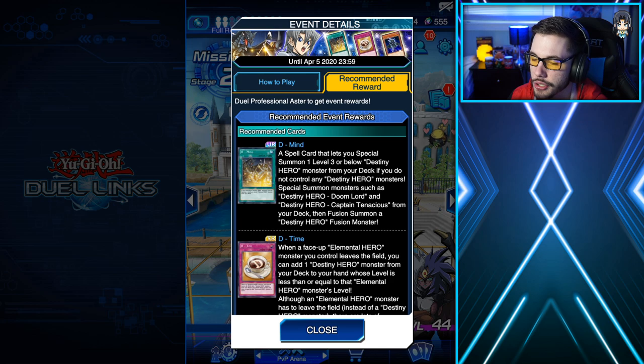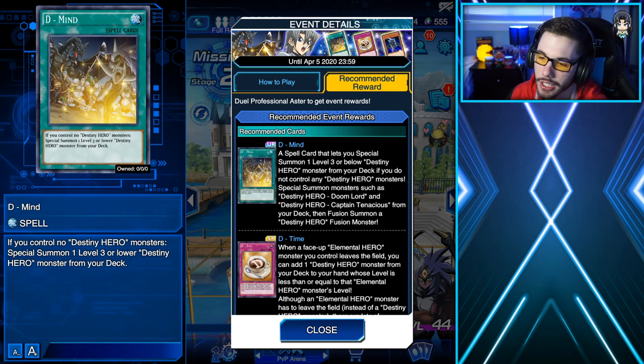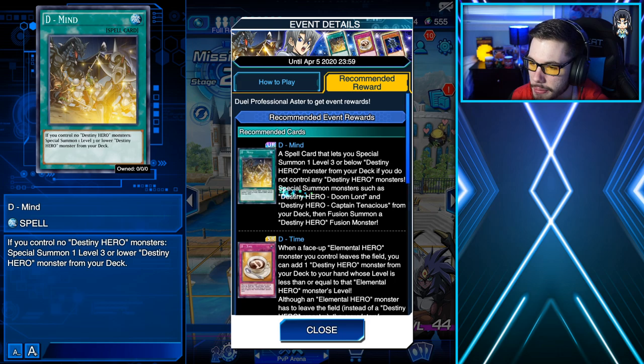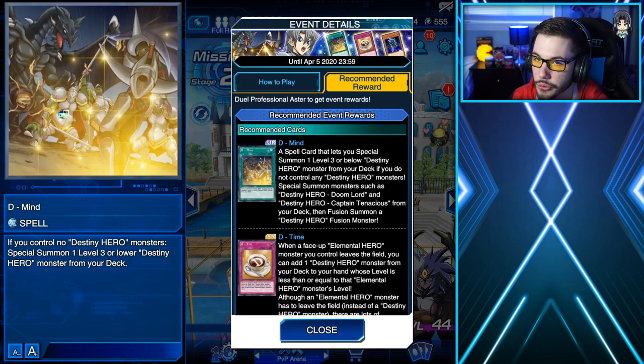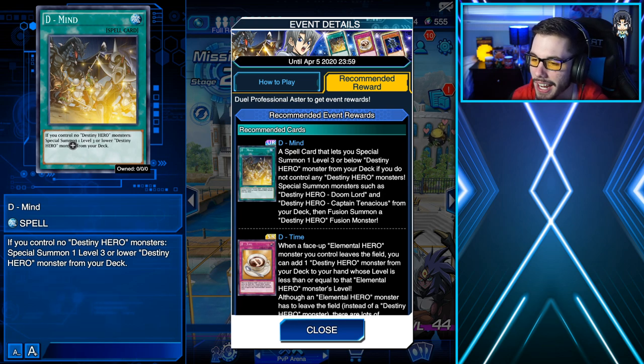A couple things to pay attention to are some of his new card rewards that you can farm for. One of his new card rewards is a UR card called D-Mine, which is probably the card you're going to want to go for because it has a pretty cool effect. If you control no Destiny Hero monsters, you can special summon a level 3 or lower Destiny Hero monster from your deck — such as Destiny Hero Doomlord and Destiny Hero Captain Tenacious — through the effect of D-Mine. This is going to allow you to have some more monsters on your side of the field so that you can go into fusion summons of some Destiny Hero fusion monsters.